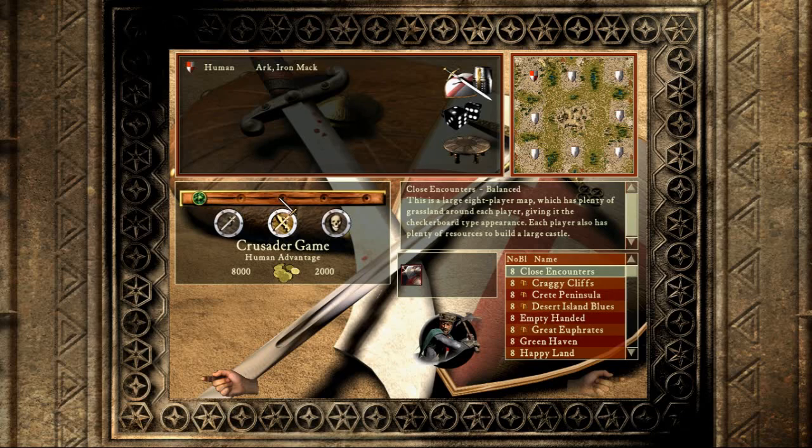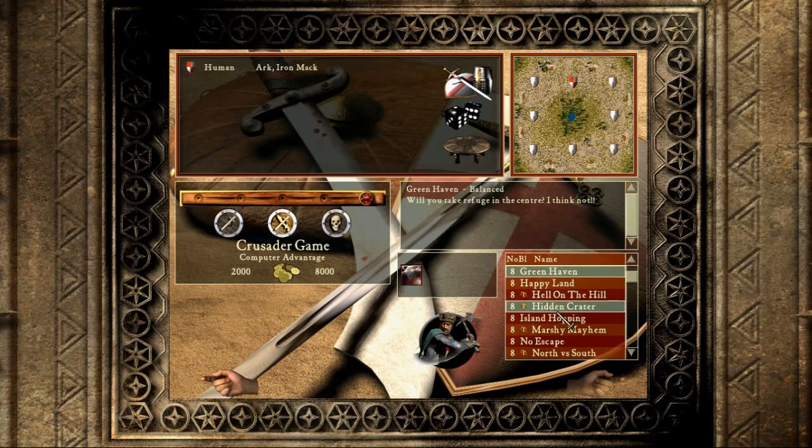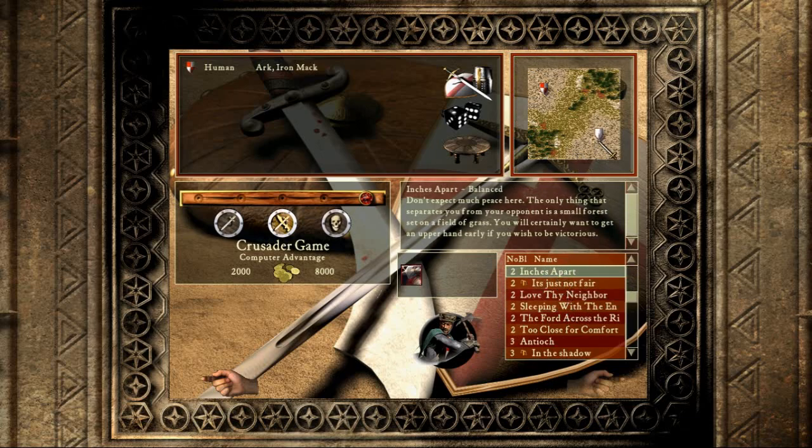For beginners: if the slider is on this side you have more troops — this setting will double your troops. Going the other way gives you 50% fewer, then 25% fewer troops. The AI will get double troops, so watch out on close maps. On a small map the enemy can attack you directly and you'll die unless you can fend them off with just 2000 gold and a few troops.